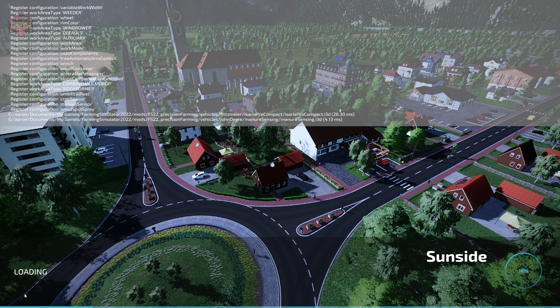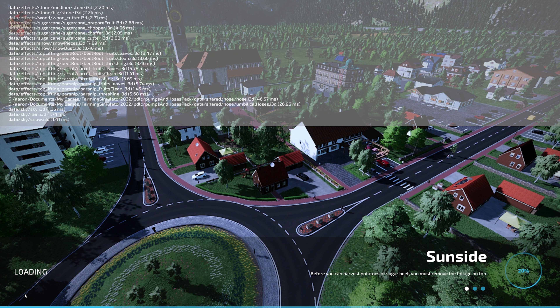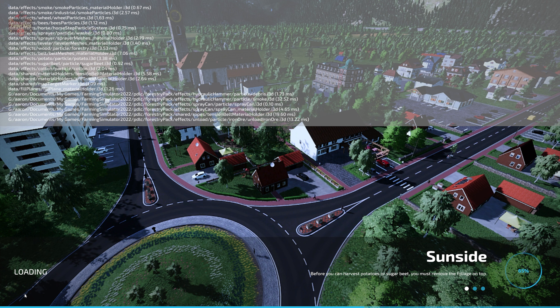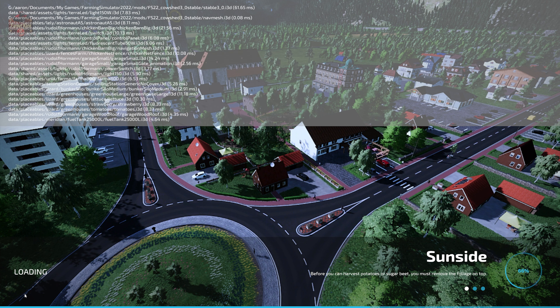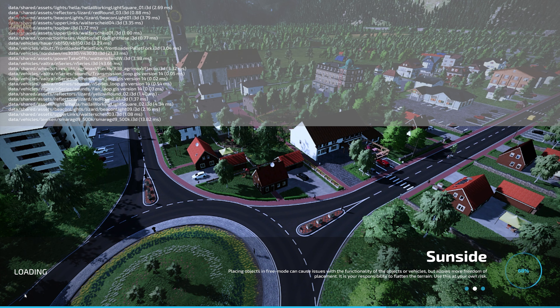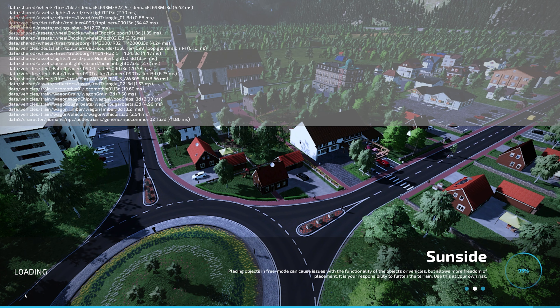If you load this map in farm manager mode or start from scratch, the farms are built out exactly as you see them. In new farmer mode, all play modes start with the same starting machinery. The only difference is you don't own any land in alternate play modes and your bank balance has been adjusted accordingly.